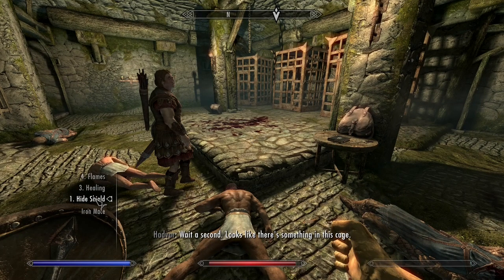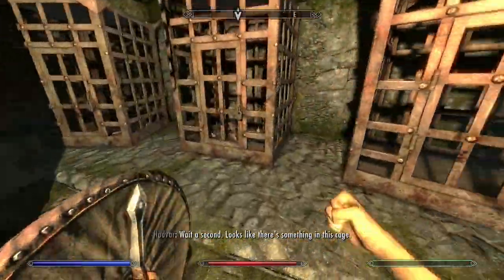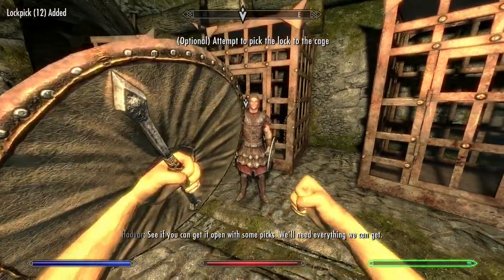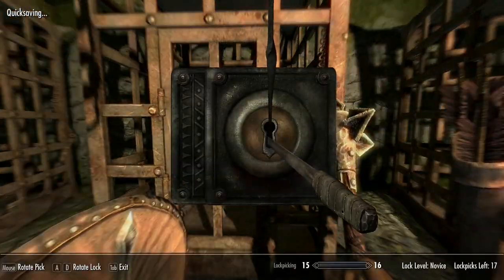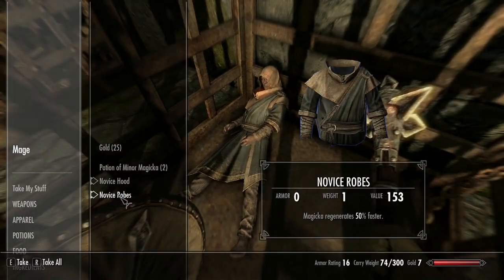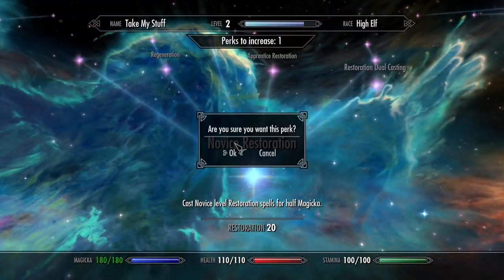Here you can pick up a shield — I recommend using a light shield. Some Stormcloaks may have one, but if not, pick up the heavy shield. You ideally want to kill both of the Imperials. I would only recommend lockpicking the middle cage so you get the robes and loot inside. Lockpicking is not a combat skill — it levels your character but doesn't improve combat proficiency.